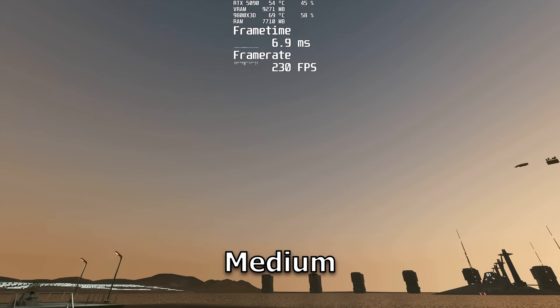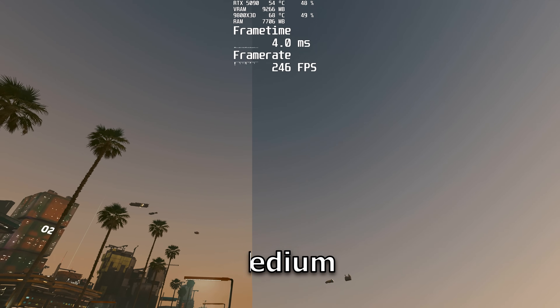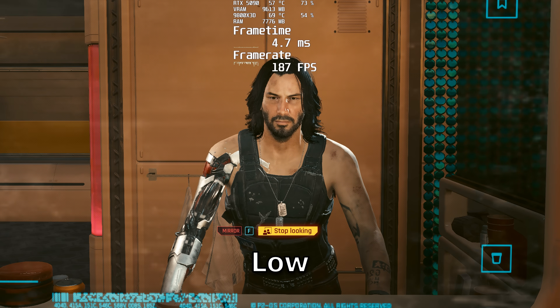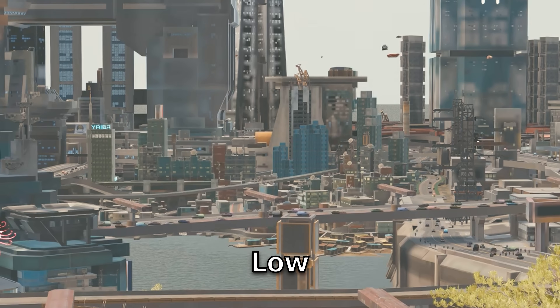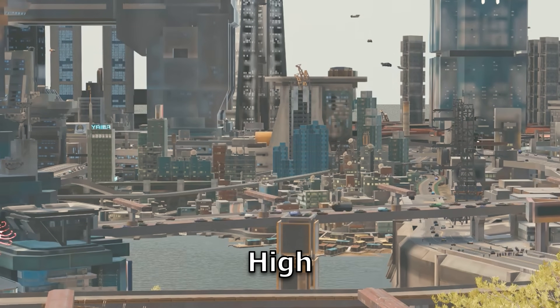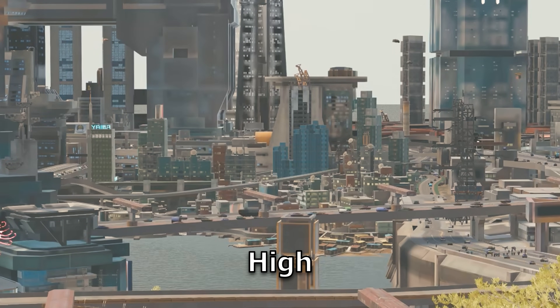Color precision differences will probably be impossible to see on YouTube, but I did see a difference in banding in the sky between medium and high. It didn't seem to affect my frame rate. Mirror quality is another setting that doesn't actually affect gameplay because you're in a cutscene in the mirrors, so keep this as high as you want. Level of detail also doesn't seem to do anything — it defaults to low when you turn it onto an ultra preset.